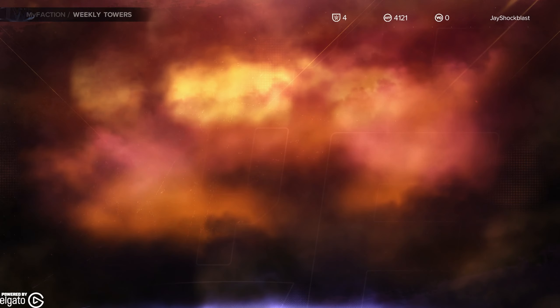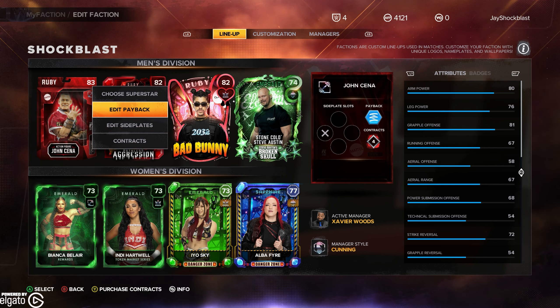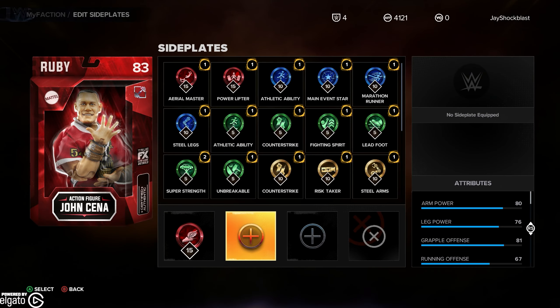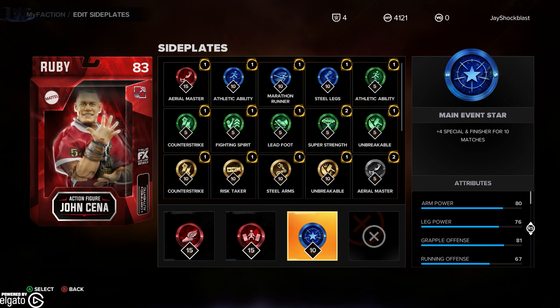Anyway, that's what Action Figure John Cena looks like. I hope you guys enjoyed the video. There he is — let's edit side plates. These are some of the side plates that we got. Action Figure John Cena — and main event starter. So there you go, Action Figure John Cena. Just go to RuthlessRedemption.com — link is in the description. Go there, follow the instructions. There's a PDF file with five pages of different figures. I ended up with a Scarlett figure, and my brother just picked up a Demon Finn Balor figure. Good luck, hope you guys enjoyed — we'll see you.